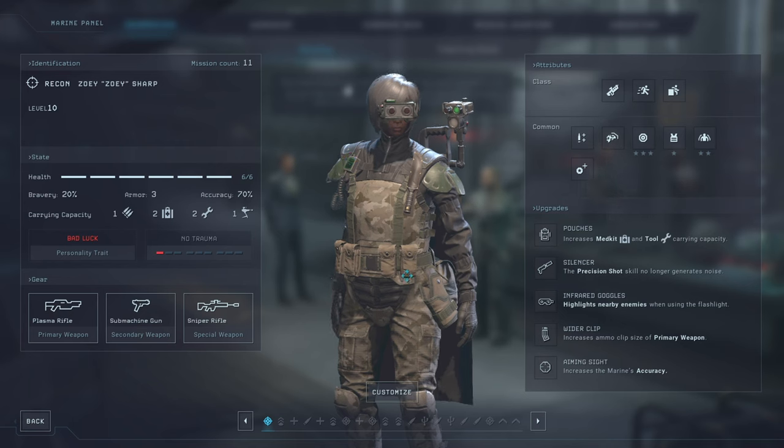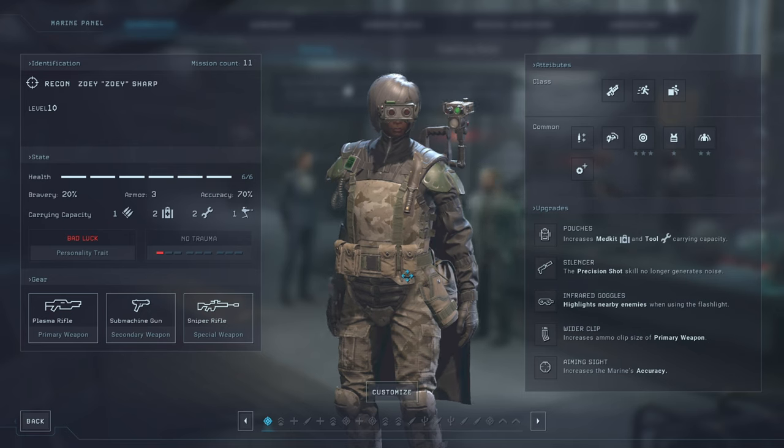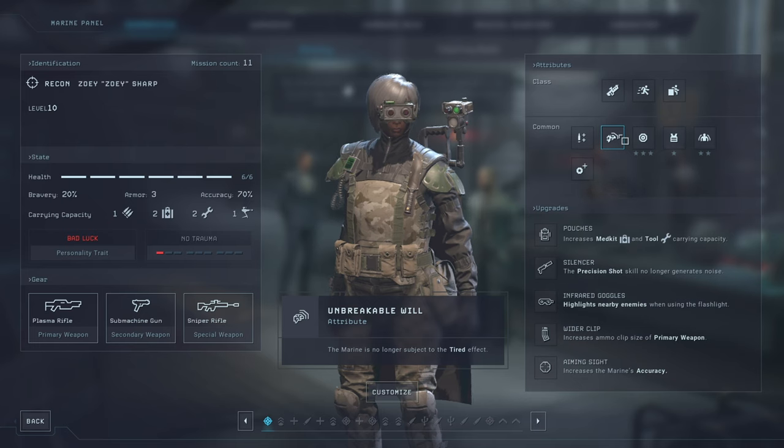Let's talk about leveling each individual class. The leveling system consists of common and class-specific attributes. Common attributes come with each level — at level 10, which is the highest, you have 10 of these common attributes. They are random and you select one out of three. My experience is that Unbreakable Will is an incredibly efficient choice because it gives the ability to ignore tired. Equally, any form of trauma negation makes the game easier. Otherwise I put most points into offensive items, or when unavailable, into survivability.